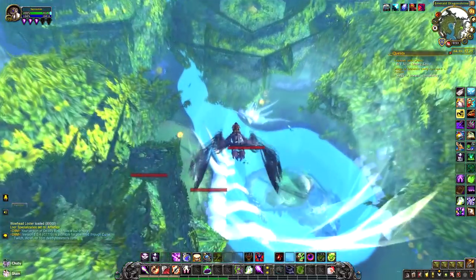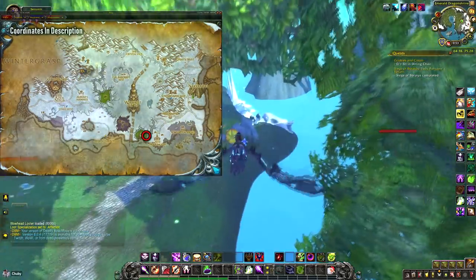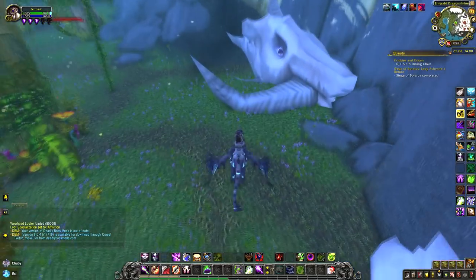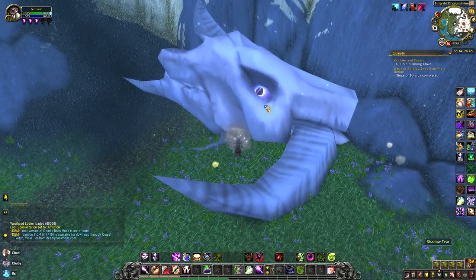The Shadow Realm is located over in Dragonblight. In the Emerald Dragonshire you will find a skull, and in the eye of said skull will be a Shadow Tear. Click it and you will be swallowed by darkness.